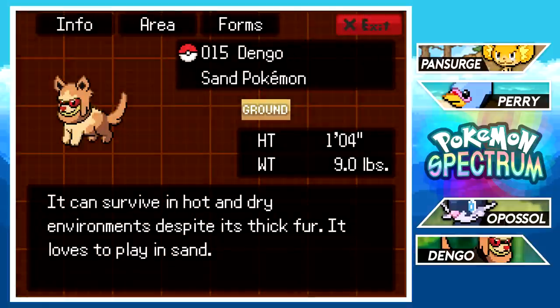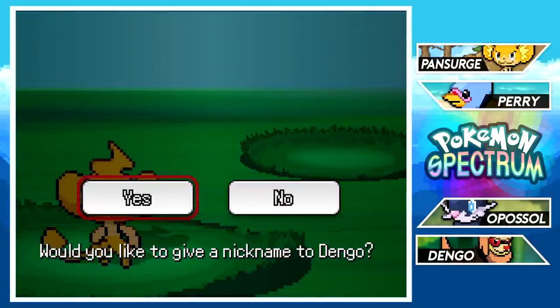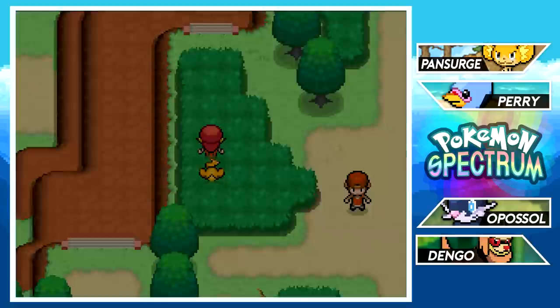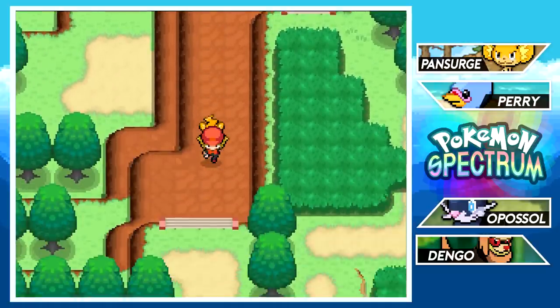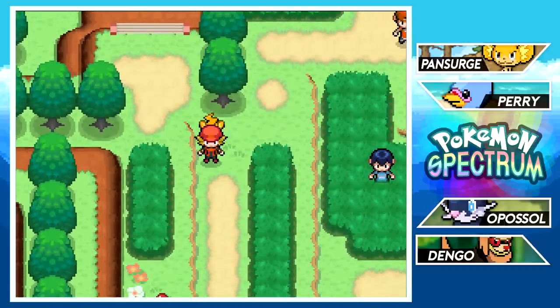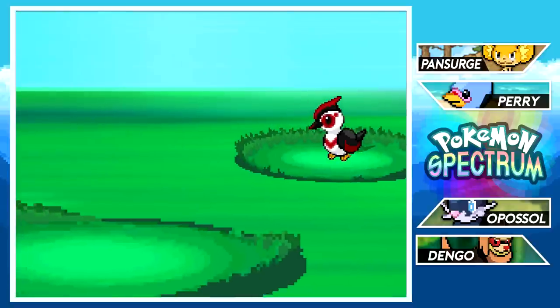Dango's entry: 'It can survive in hot and dry environments despite thick fur, and it loves to play in the sand.' Pretty cute — might as well be a little doggo Pokémon. I'm keeping its original name since I like to keep the original names on most fakeymon I catch, except for Perry since Perry the Platypus is irresistible.